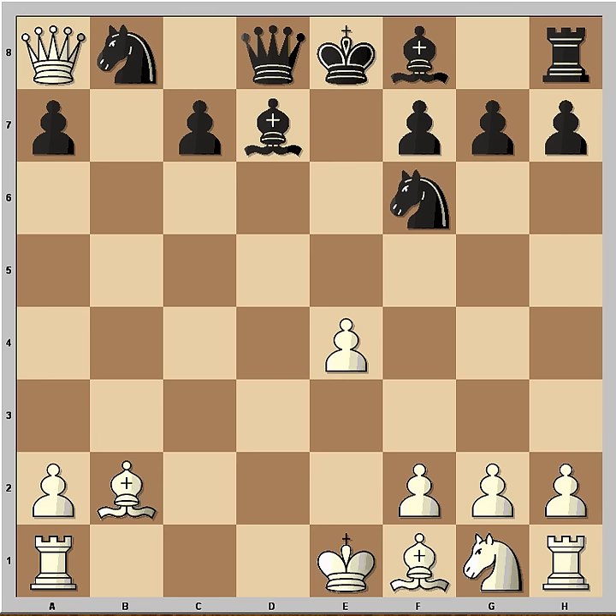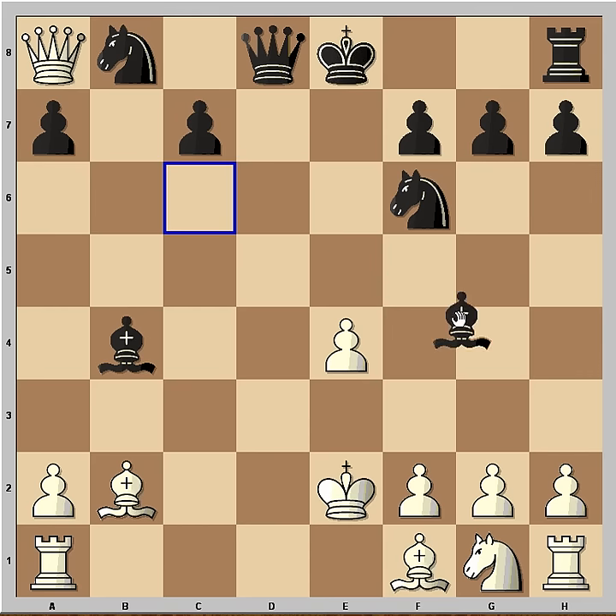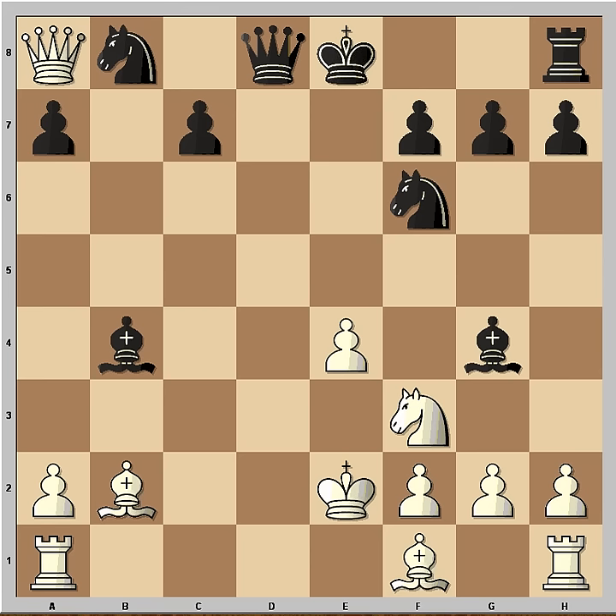It is black to move in this position — what would you play if you have the black pieces? Well, he played check. Now White is not happy to place the King on the d-file because the Queen is on the d-file. So he played King e2. And we have check. Now Knight f3 defending the King. But that was it — next move is checkmate.